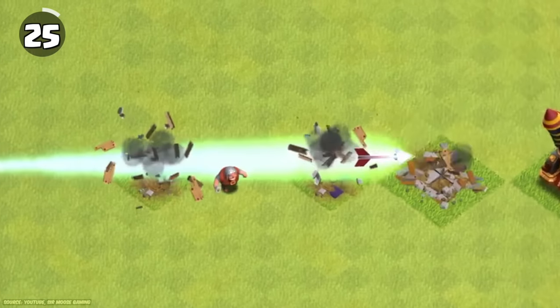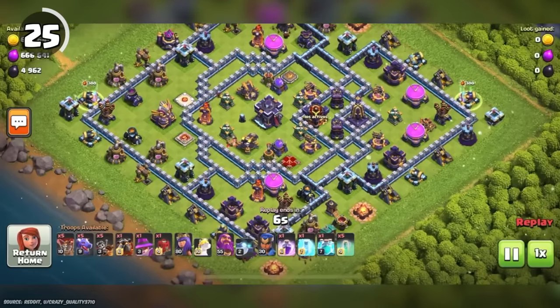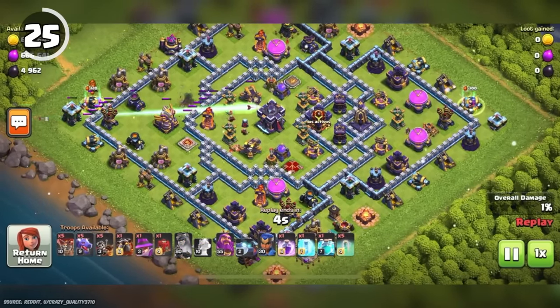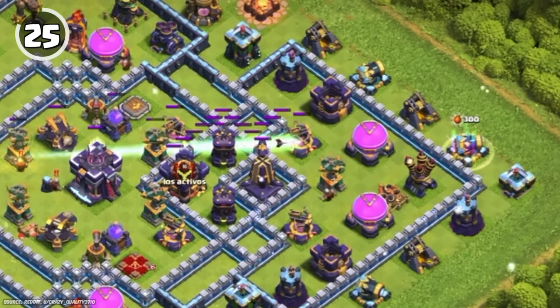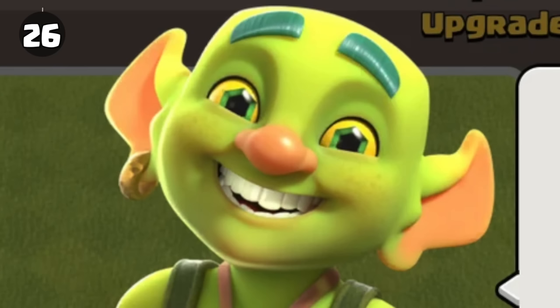Although it may seem the giant arrow's travel distance is infinite, it's actually not. If she fires from one corner of the base to the opposite corner, you can see it goes about 55 tiles. As you can see in this clip, that wasn't quite enough to reach a building on the opposite corner. The pupils of the Goblin Builder are gems.